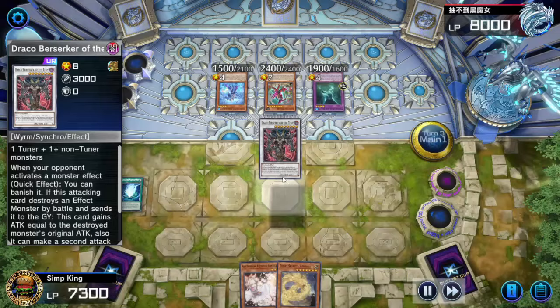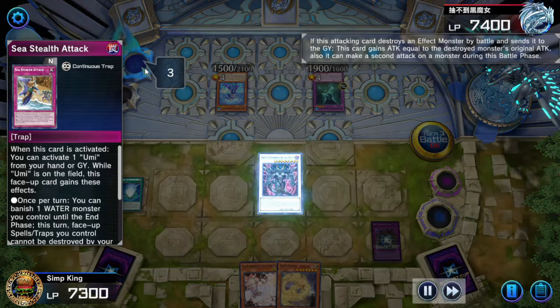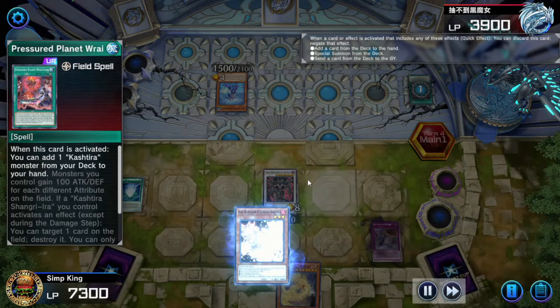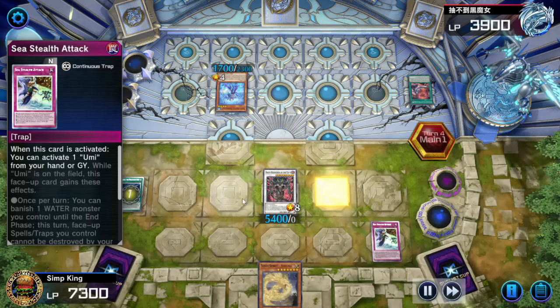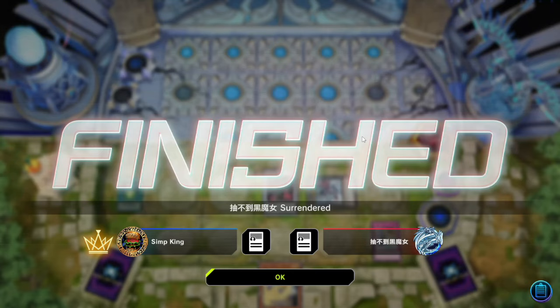We just gotta win this turn. Let's summon the Draco Berserker, draw a card for the privilege. Oh, if only I'd been able to summon the Big Chungus — we'd have our infinite banishes with Sea Stealth Attack. Attack, pop the Fenrir, boost the attack, pop the Mood Dragon. Opponent, you've got nothing. Let's Ash Blossom their Pressured Planet search — Ash Blossom negate. Opponent has one card left. Let's fire off Sea Stealth Attack in case opponent has a Feather Duster — now we have our token to protect. Opponent doesn't want to see it — they've got no more plays. The Berserker is too thick and opponent is done. Beautiful Umi Dragon does it again.